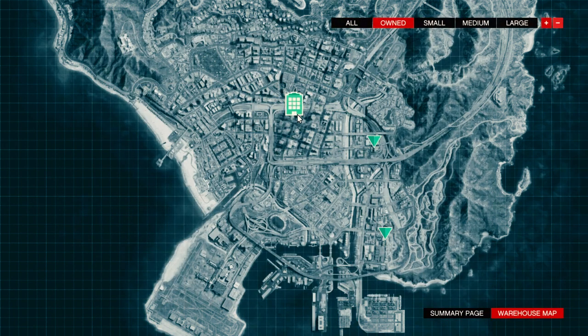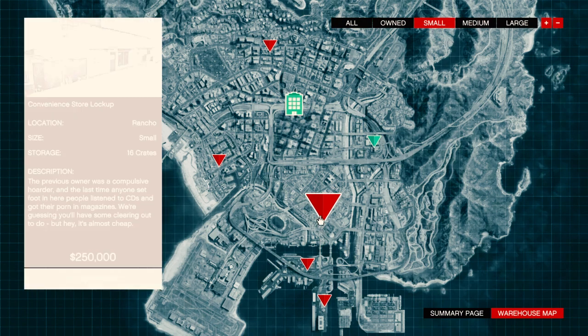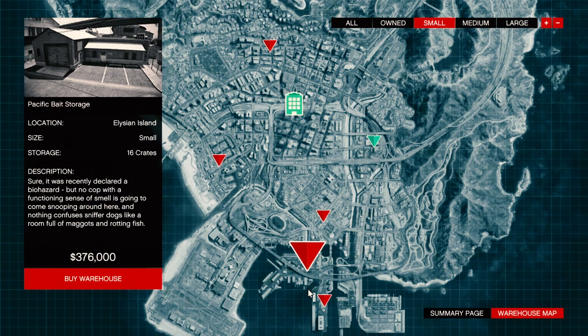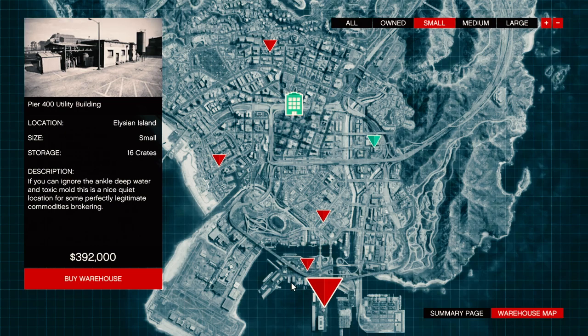Once you are on the computer, you want to buy a warehouse, which is pretty cheap honestly. I would recommend doing so if you guys want to make cash solo. The cheapest one is 250k, so I would recommend this one if you guys are just starting out. Keep in mind this is a small warehouse — you can get a medium or large as well, but I recommend the small one.